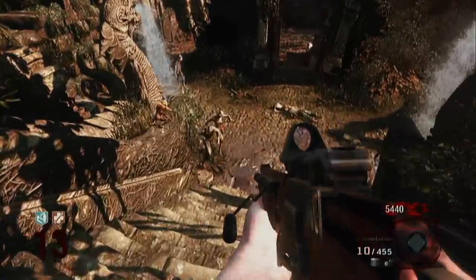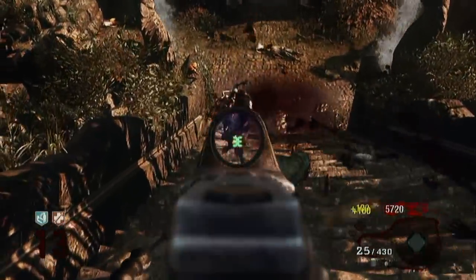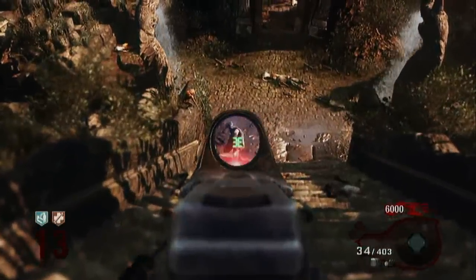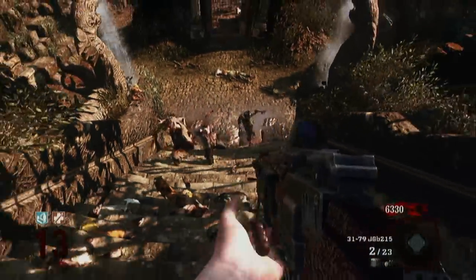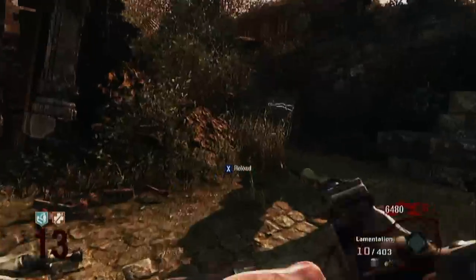I actually do like the shrink gun. At first when I first got it I wasn't sure about it because I thought it just shrank the zombies - I didn't know you could run up and hit them and they'd fly. So I thought it was pretty much a pointless gun, but it's actually not - I really like it. Unfortunately this game is coming to an end after this level.